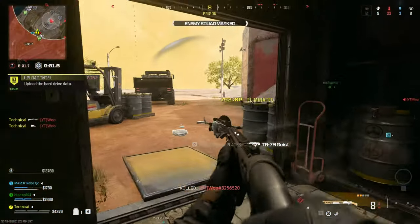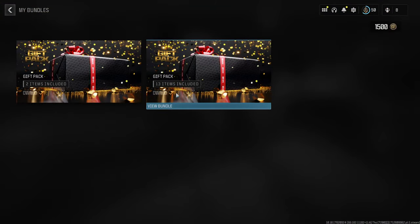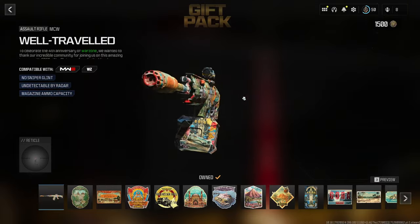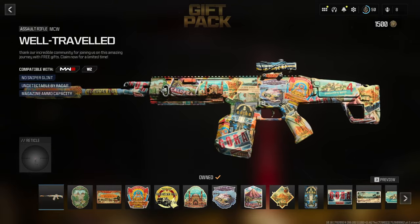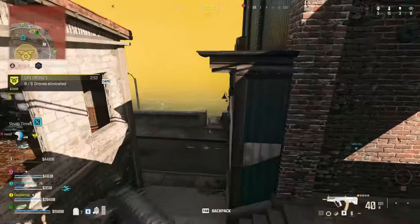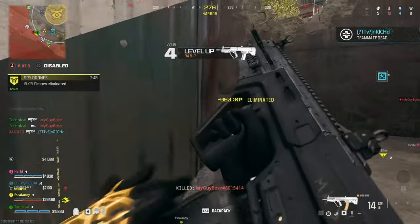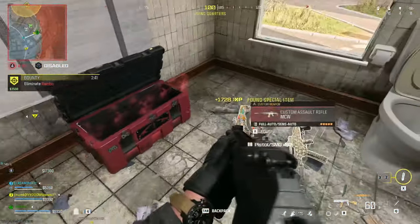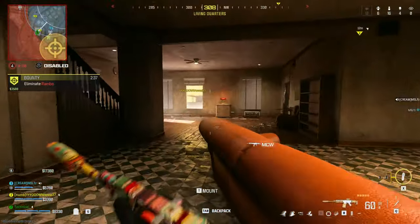Getting back into Warzone, my goal this time around was to get a win on the new Rebirth Island using only floor loot or the now free MCW Assault Rifle Blueprint — basically just the anyone-can-jump-in content. Pretty much every match I played I had a decent loadout just from opening a few crates. There are also custom loadout cases scattered around the map that give you one of your loadouts as loot, which is pretty cool — they mix up the meta from always having to go for loadout crates.